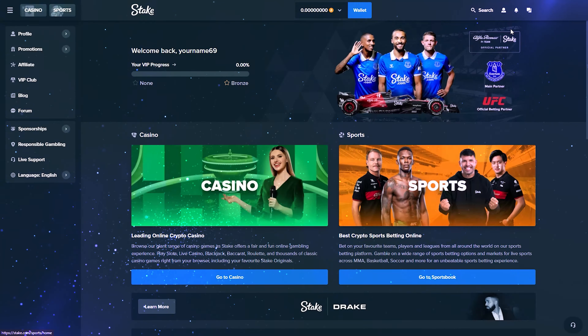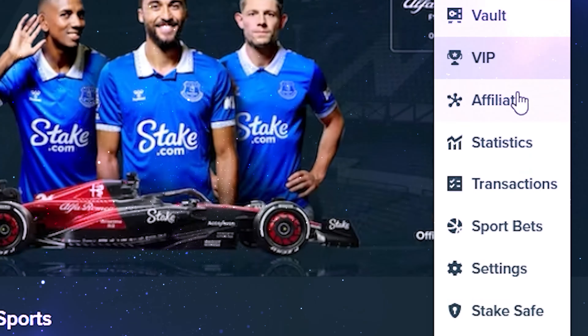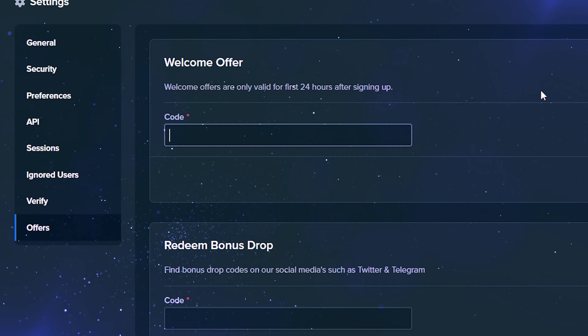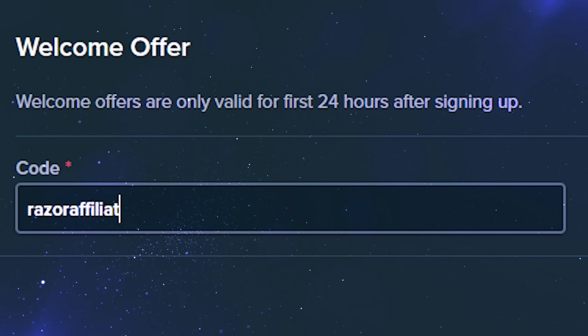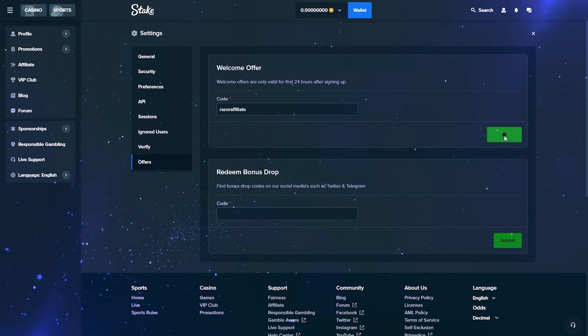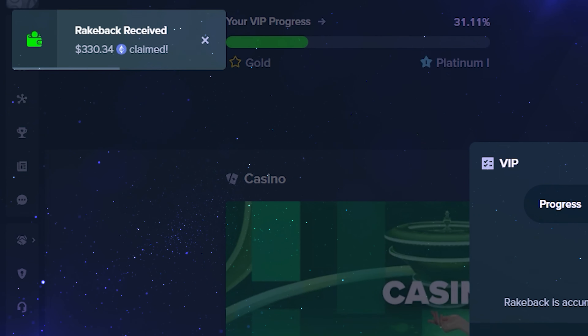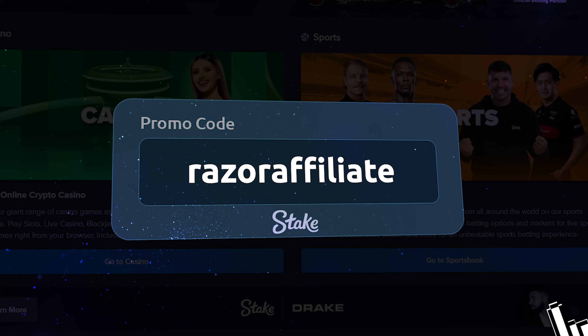Also, you can click on the profile icon in the top right corner. Click on Settings and click on Offers. In the promo code box, enter promo code RAZERAFFILIATE and click Submit. Now you can receive the best deposit bonus. Use promo code RAZERAFFILIATE on Stake.